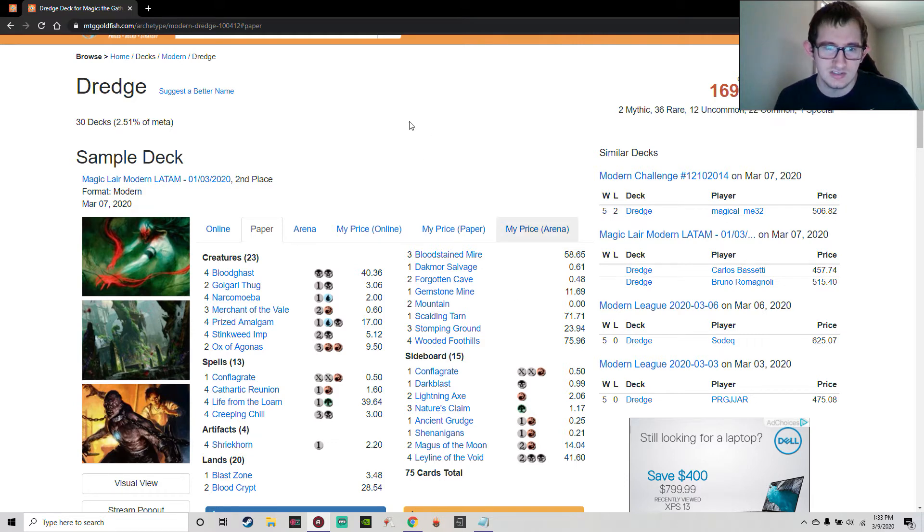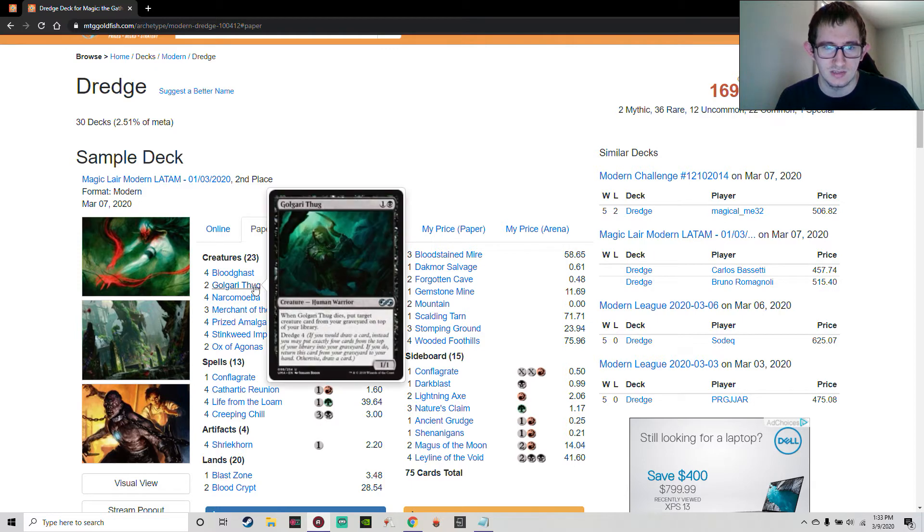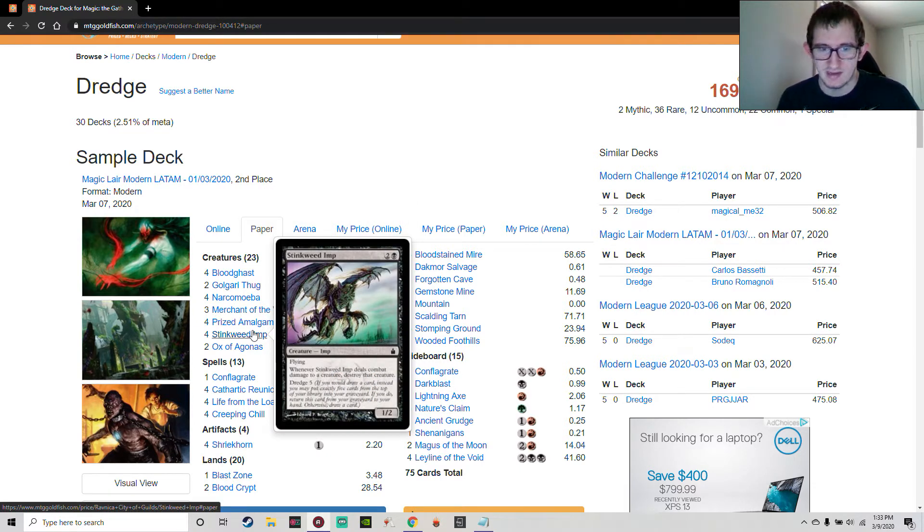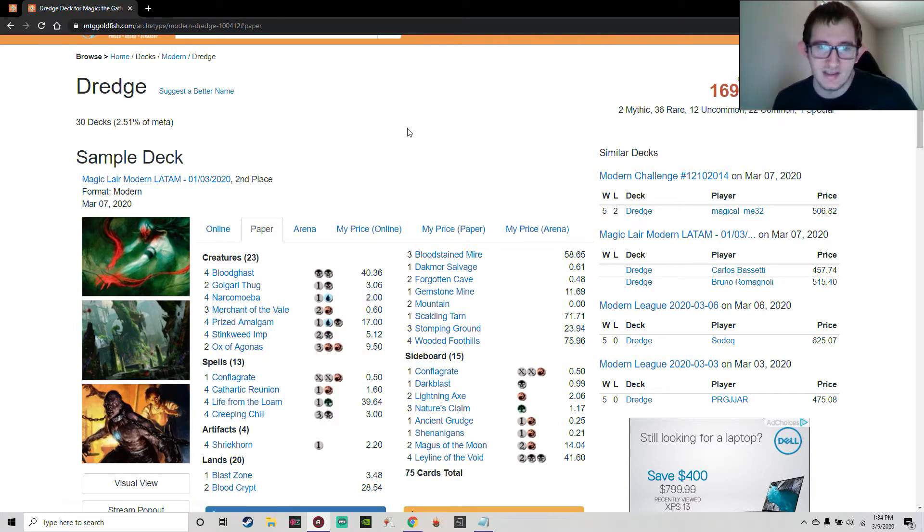Dredge is a deck centered around the Dredge mechanic. If you look at Golgari Thug, it has Dredge 4, which means if you would draw a card, instead you may put exactly four cards from the top of your library into your graveyard; if you do, return this card from your graveyard to your hand, otherwise draw a card. Golgari Thug and Stinkweed Imp both have this mechanic — Stinkweed Imp has Dredge 5, so you put five cards from your library into your graveyard to return it to your hand.